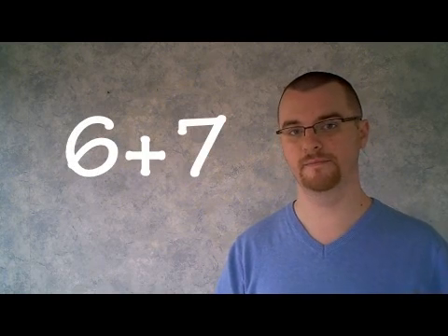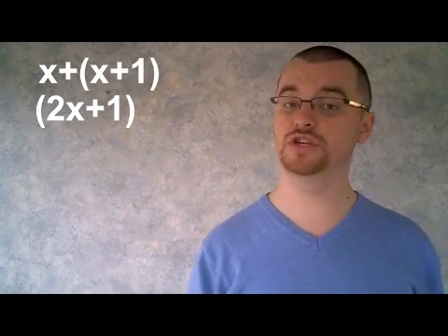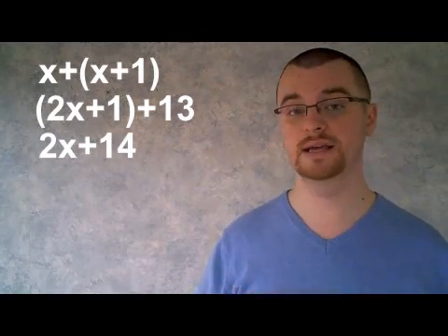The next thing I asked you to do was to add to your favorite number the number that was one more in value. For example, if you thought of the number 6, I asked you to add 7. Now again, I have no idea what this number is going to be, but I do have a way to express it in terms of x. Your number's older sibling would be represented by the expression x plus 1. When you add x plus x plus 1, you end up with 2x plus 1. At this point, I asked you to add my favorite number, which happens to be 13. So 2x plus 1 plus 13 gives us 2x plus 14.